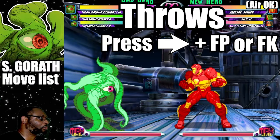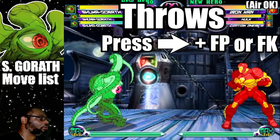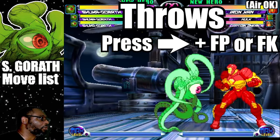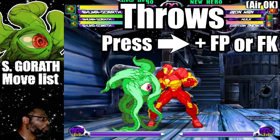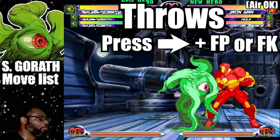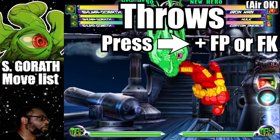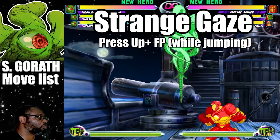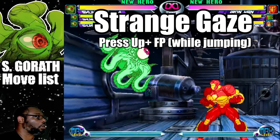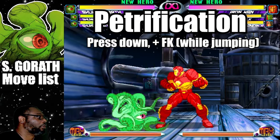Shuma Gorath has four normal throws. Press forward and Fierce Punch to execute the Nash and Clutch. Press forward and Fierce Kick to execute the Latching Parasite. Press forward and Fierce Punch in mid-air for an aerial Fierce Punch throw. Press forward and Fierce Kick in mid-air for an aerial Latching Parasite. Press up plus Fierce Punch to do a Strange Gaze. Press down plus Fierce Kick while you're mid-air to do the Pestrification.